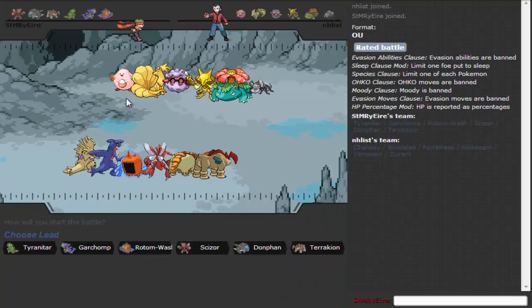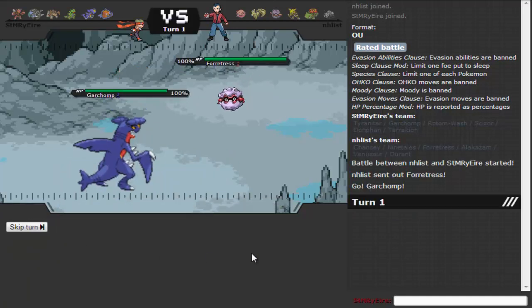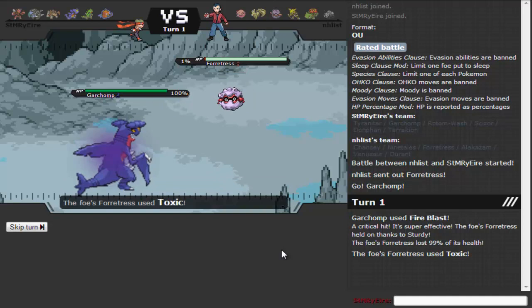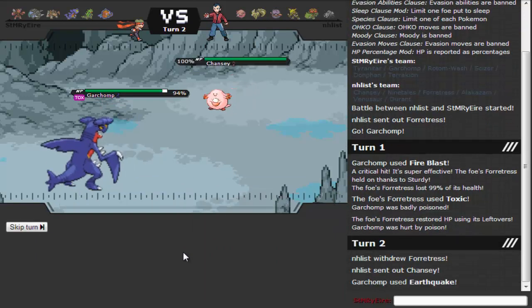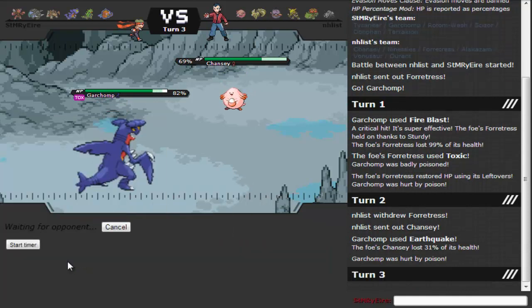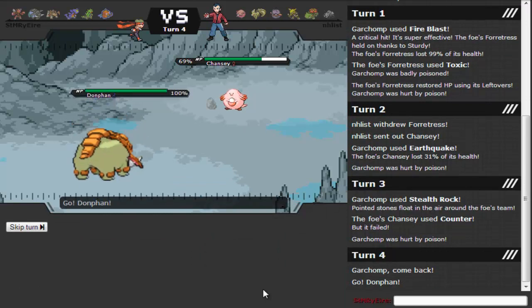Alright, we've got Durant on the opposing team. Let's lead with Garchomp. He leads with Forretress — I go for Fire Blast. Critical hit, takes it down but it has Sturdy as he goes for Toxic. That's fine, I take it out and he doesn't get any hazards. I use Earthquake to finish it off as he goes to Chansey, which takes it. He sets up Stealth Rocks. I set up my own rocks as he goes for Counter — predicted, in quotation marks, because I totally predicted that.